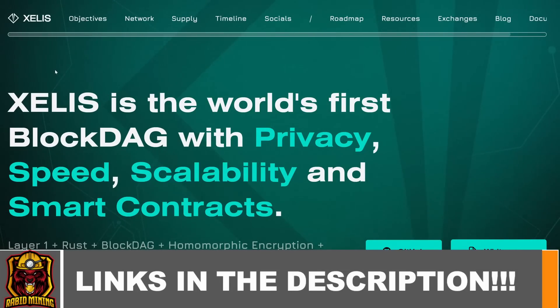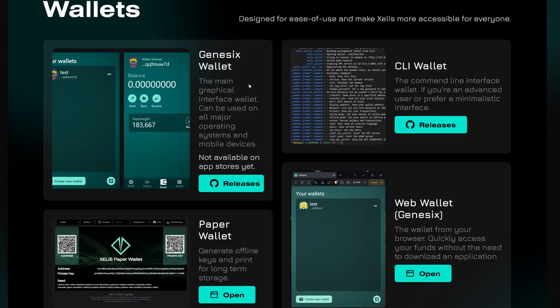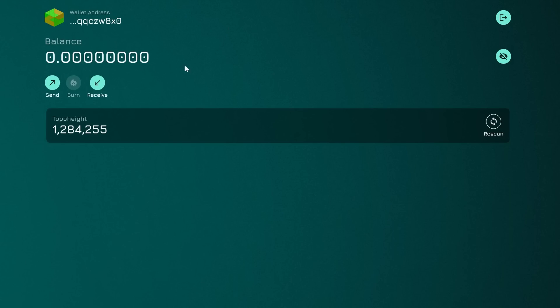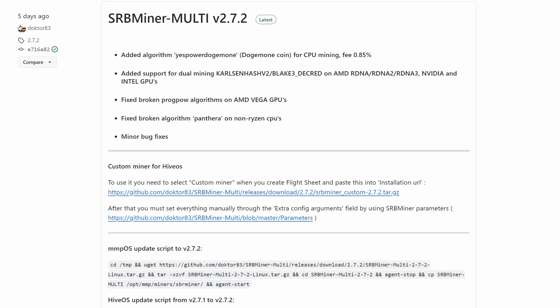Coming into the Zealous website here, going over to Resources and clicking on Wallets, we can see all the various wallets: the GUI wallet, a CLI, a paper wallet, and a web wallet. I just opened up a quick new web wallet - click on Receive once you get your seed phrase, copy it in. That's a simple way to get a wallet fast and easy.